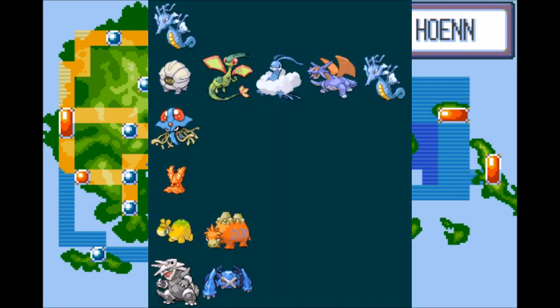Flygon will do best against Wanda's Kingdra, Drake, Wallace's Tentacruel, rivals' Slugma, Team Magma's Fire types, and Steven's Aggron and Metagross.